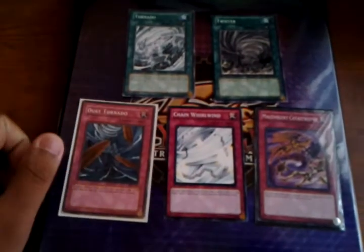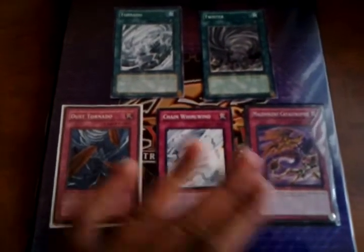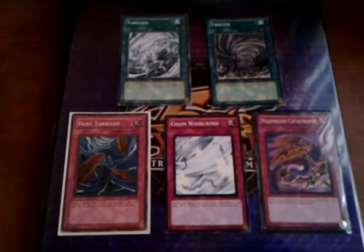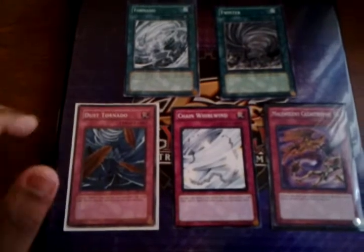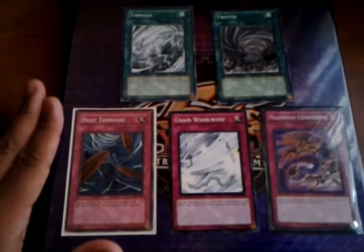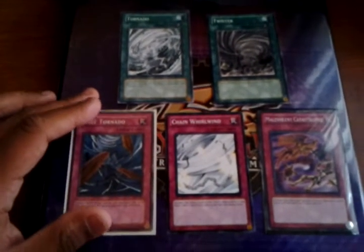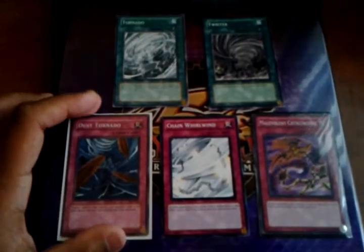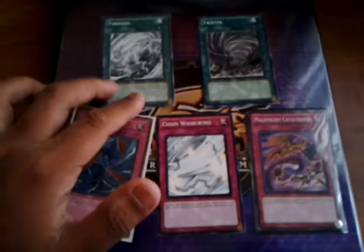Chain Whirlwind helps you out against decks that focus on a lot of destruction. If you're running Dragunities, Ecclesia's effect destroys one card on the field and Legionnaire's effect destroys one on the field — chain Chain Whirlwind and you destroy another two, which is more pluses for you. Dust Tornado is just to get rid of whatever they have in the end phase — maybe a D.D. Prison hiding in the back, or a Mirror Force or a random Solemn.